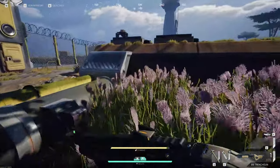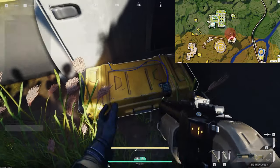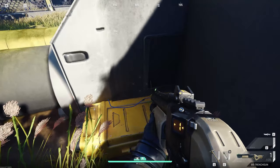So directly under the satellite, in this corner of grass across these tubes right here, in the corner, is your first dead drop location. Remember to deposit, and the maps are in the top right-hand corner as always.